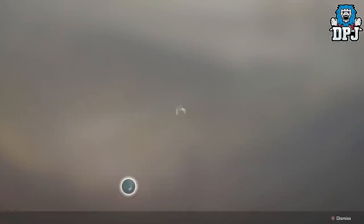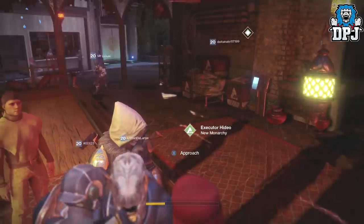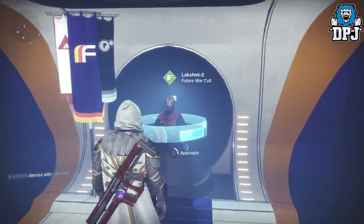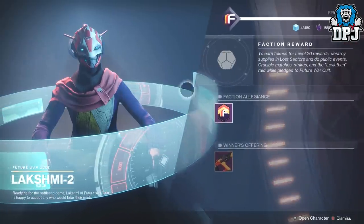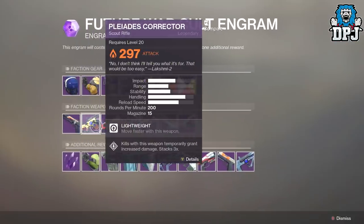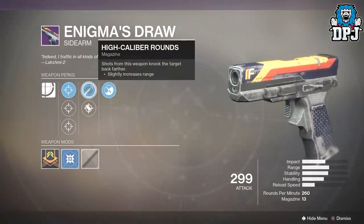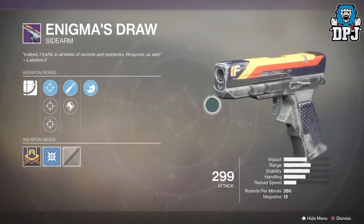Now we're going to run over to Future War Cult and Dead Orbit. We are at Future War Cult - in my opinion the best faction. As we know from last time, gear is still exactly the same apart from the two added weapons. One of them is the Enigma's Draw, which is a sidearm. On this we have Zen Moment, High Caliber Rounds, Accurate Rounds, and three sights. Looks like a little water pistol.